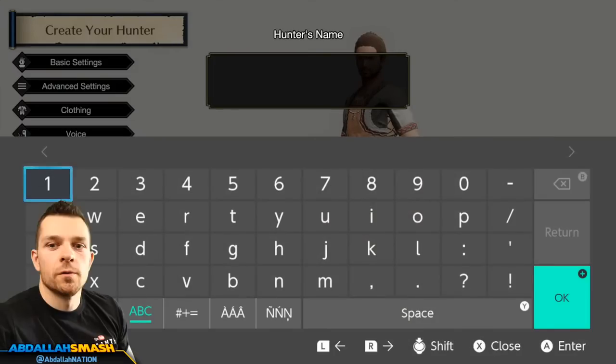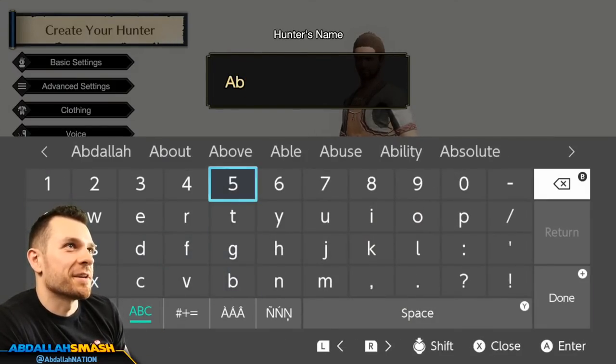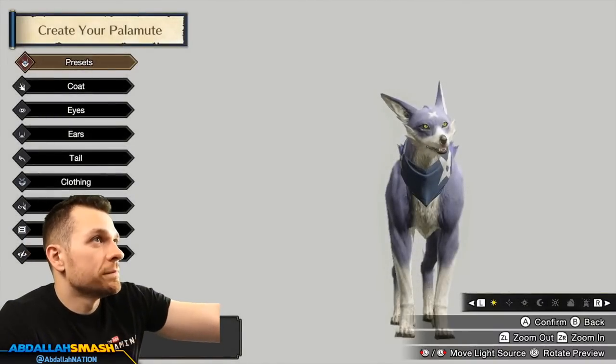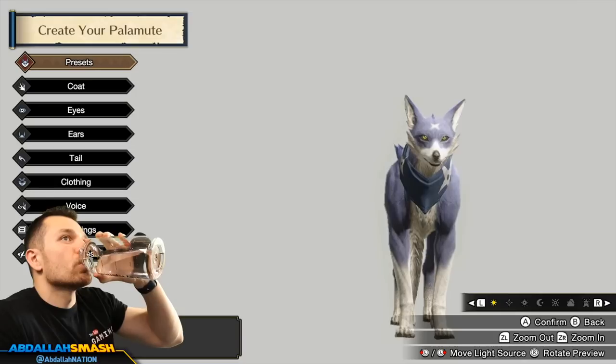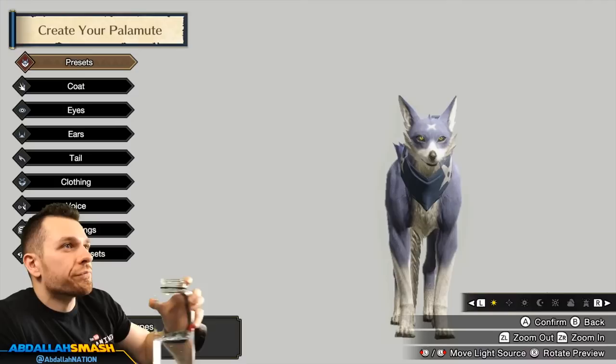Enter your name. Thanks, autocorrect. Oh, a baby! Palamute, huh? Usually we get Palicos, which are little cats. You can change the coat of your little doggie. Oh, look at this — what a good boy.